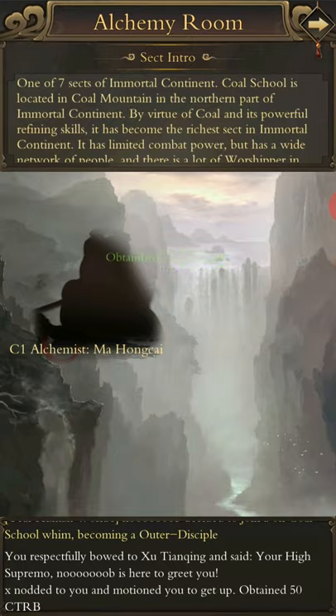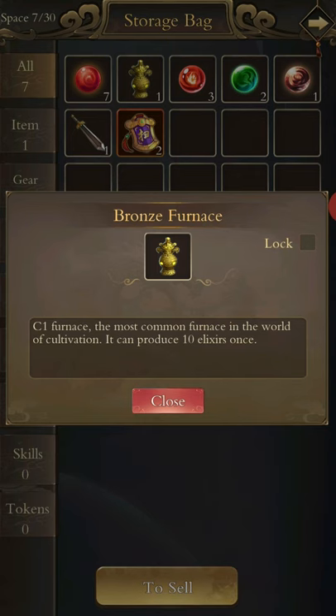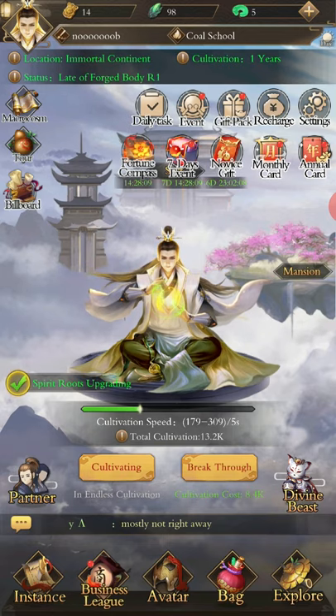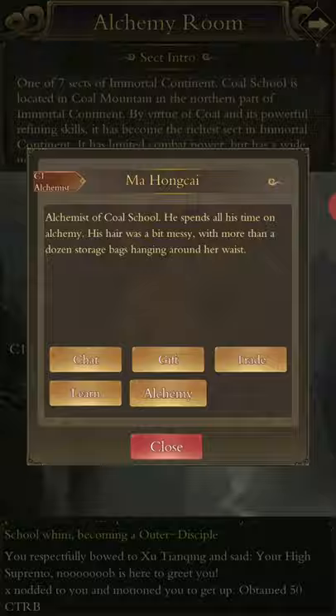Back to alchemy — trade, and you buy the furnace. The first thing you're going to want to do is go straight into your bag and lock it so you don't accidentally sell it. I did that before and lost a green furnace — I was very upset and I haven't got one since.